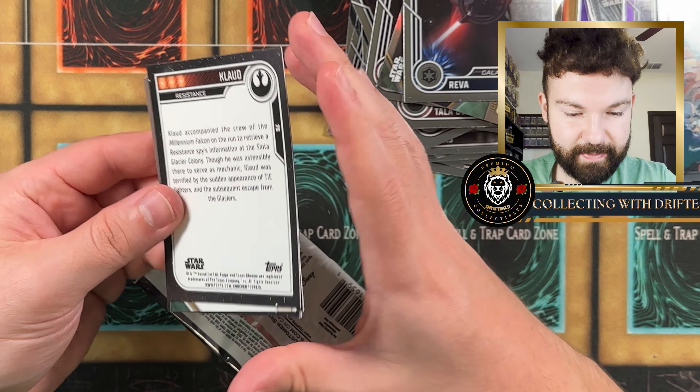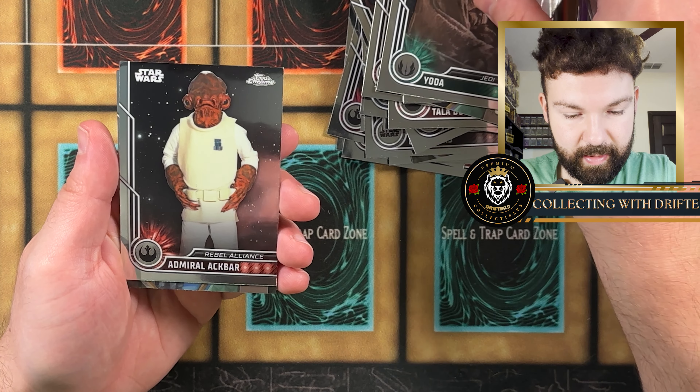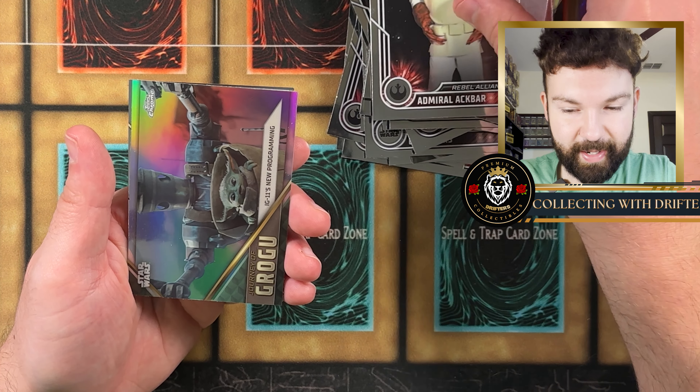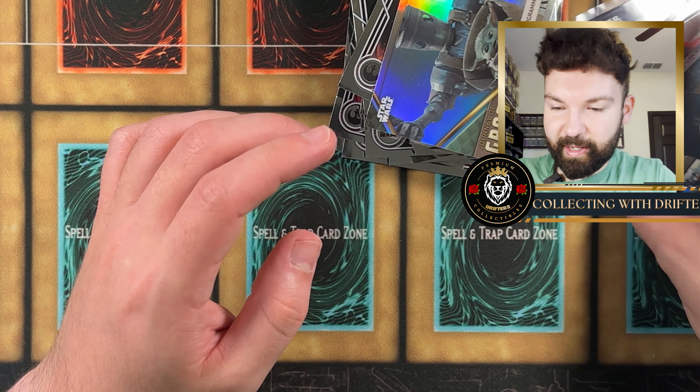Last pack: we got a Yoda, Admiral Ackbar, another Grogu card, and Claud. Okay, let's take a look at our hits from today.